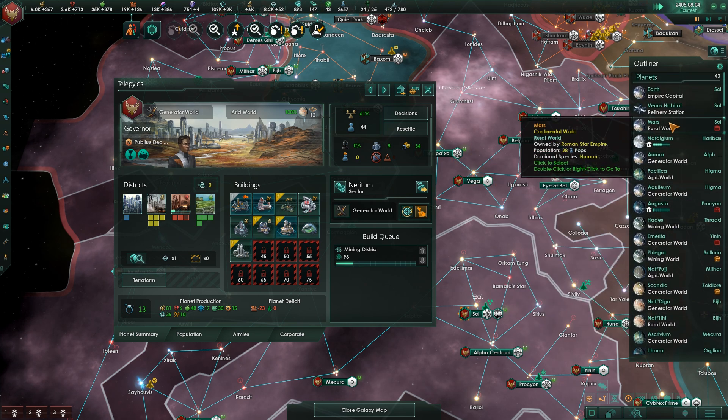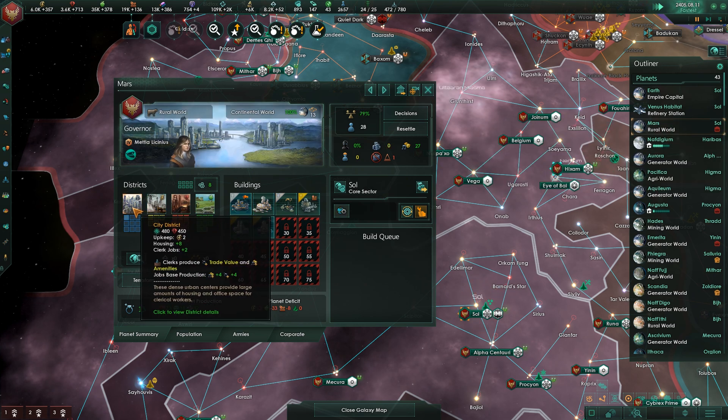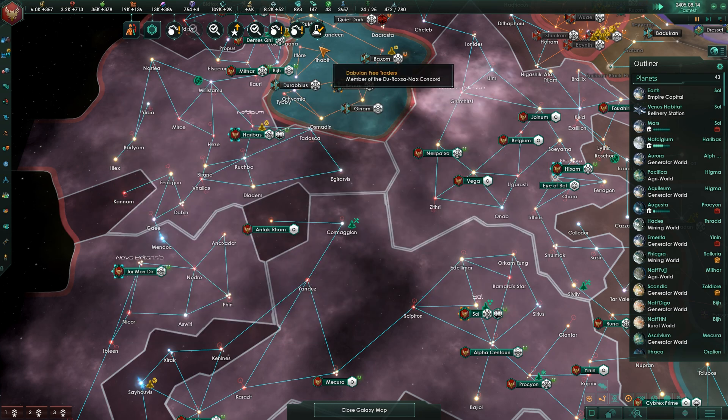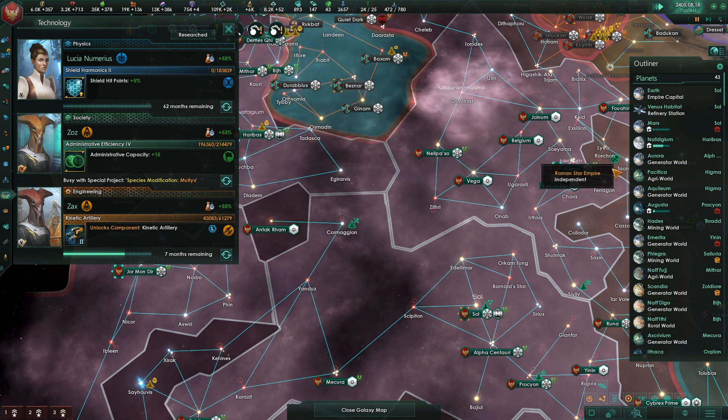Earth probably doesn't need it just yet. Mars, though, is in need of some additional love - let's go ahead and do a city district. Energy weapon attack speed has improved - why don't we go for shield hit points as well?